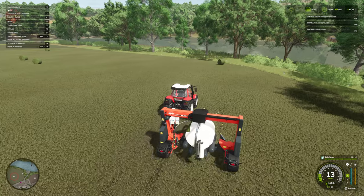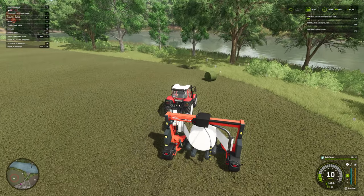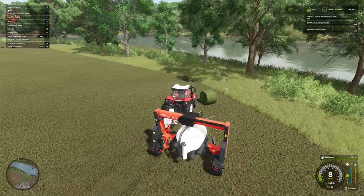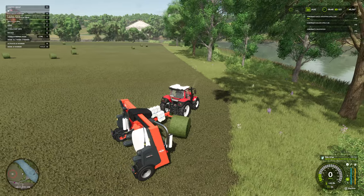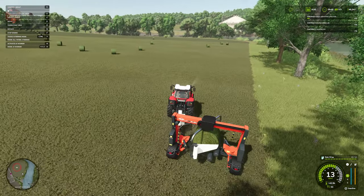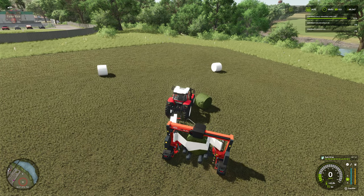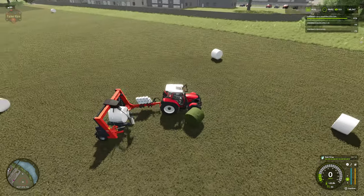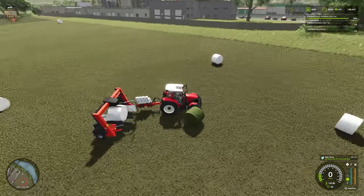Let's go ahead and turn on auto drop with Z. I'll get this contract done pretty quick and bring you all back once we're just about done. We're sitting at 91% with basically two bales left to wrap — we've quickly wrapped all the bales on Field 84, took maybe seven or eight minutes.